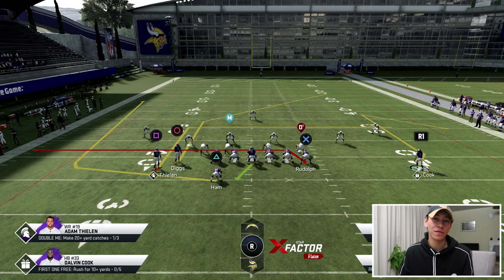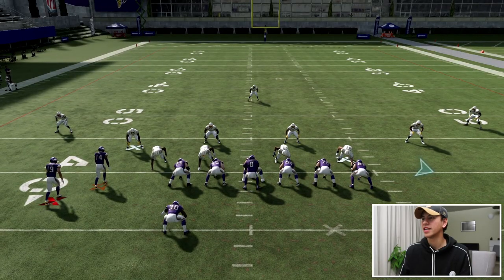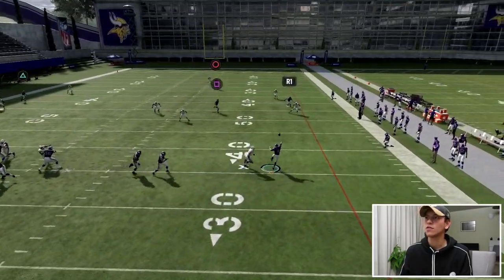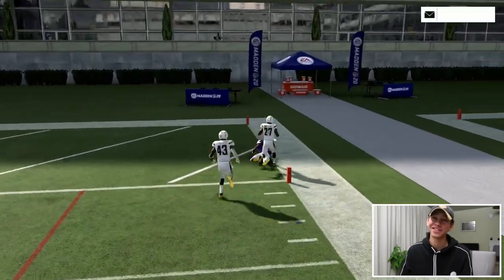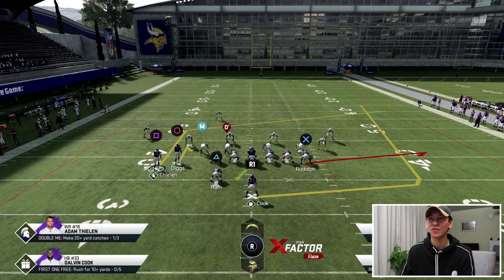Checking out another setup — we're still attacking the same deep post. This time we've got Dalvin Cook spread out with a comeback route, which is going to attract that outside corner. We've also got a drag, an in route, and a wheel — lots of options to check down to if we don't get the bomb. Running this play, we get a double team, roll to the outside, throw the dime — another touchdown.